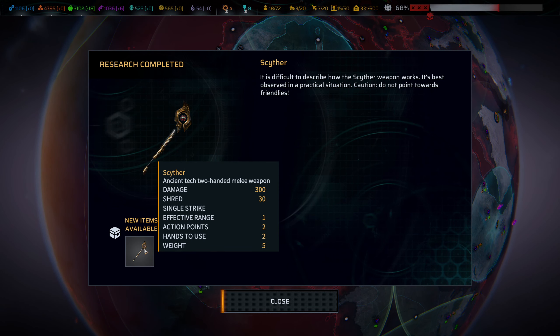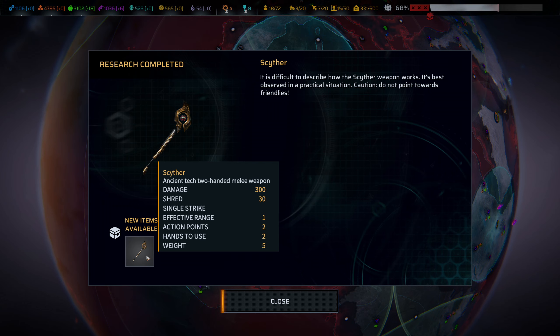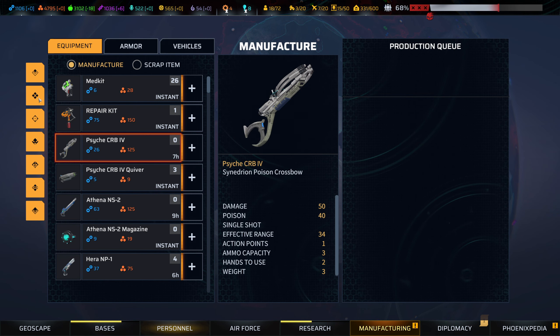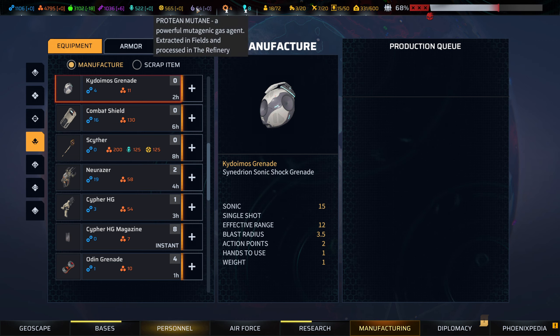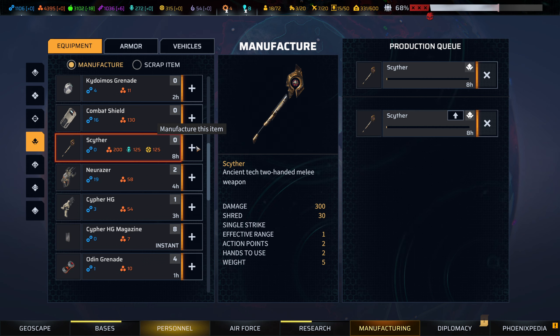The Scythe — it's a two-handed melee weapon. It's very dangerous: 300 damage, 30 shred, and it attacks in an arc. In terms of manufacturing it, it takes a lot, as you can see. It doesn't actually take any protein mutagen. So I can get two of these on the go right now and not worry about it.